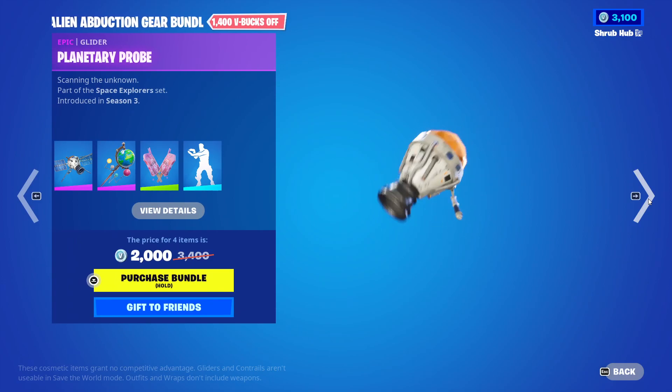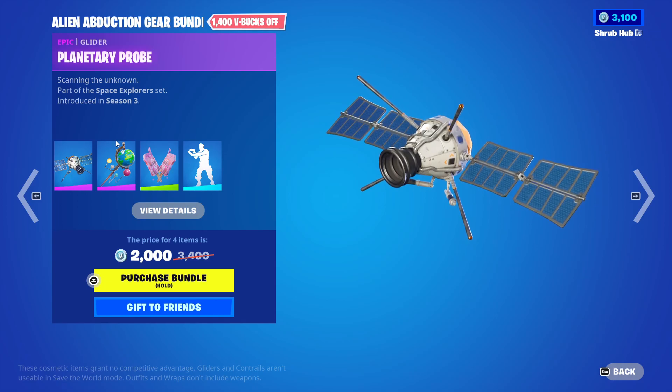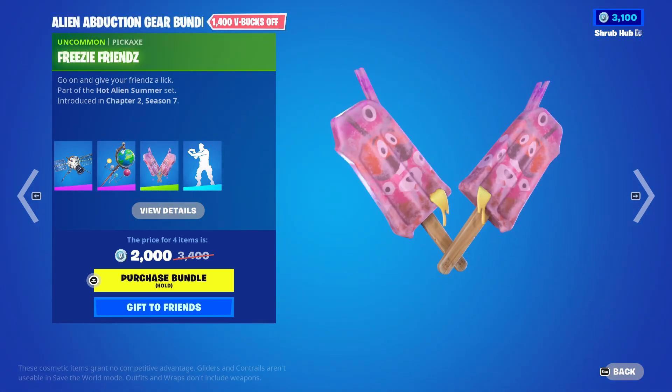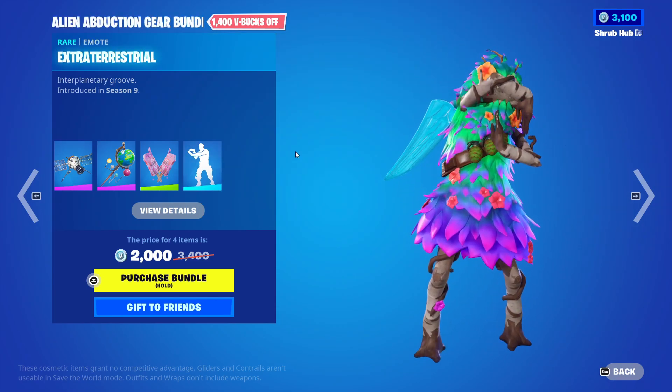Then we have the Alien Abduction Gear Bundle with the Planetary Probe from Season 6, Season 3. Then we have the Glowlax from Season 3. Then we have the Freezy Frenzy from Season 7. And then we have the Extra Threshold Emote from Season 9.